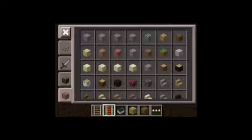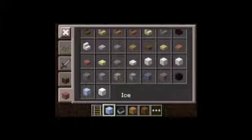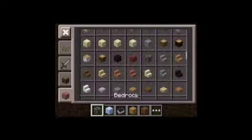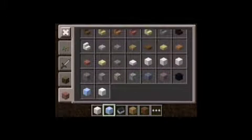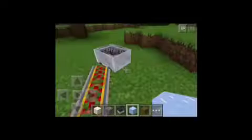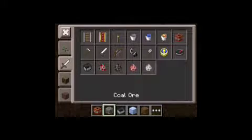There are different blocks in Creative, like bedrock and ice. Also, you have to choose which slot you want to put items in. Say I want to put the ice right here — I have to replace it and put the ice right there. So you can actually organize your inventory very well. Now let's get to the cool stuff: there is Flint and Steel in Creative!